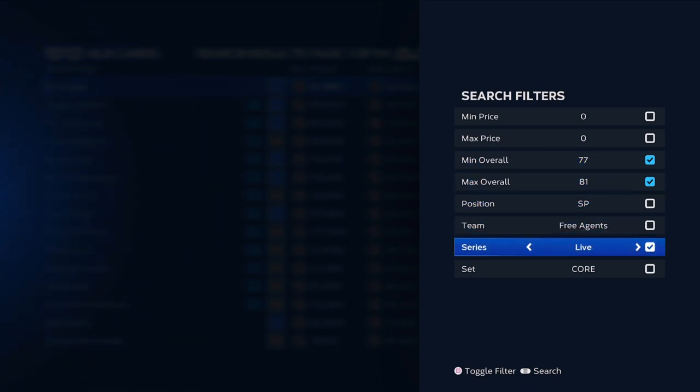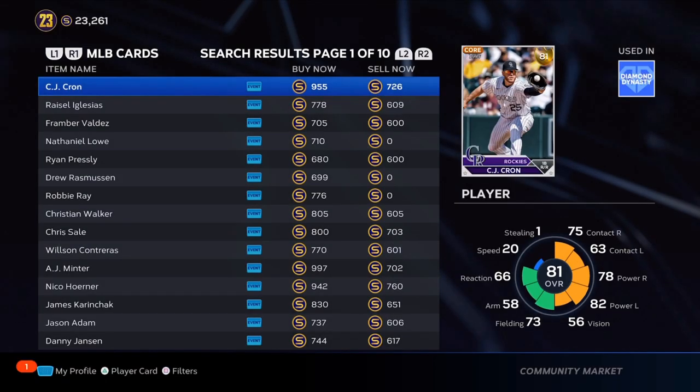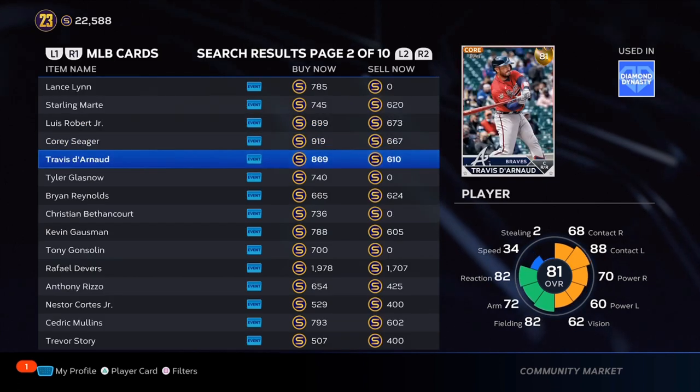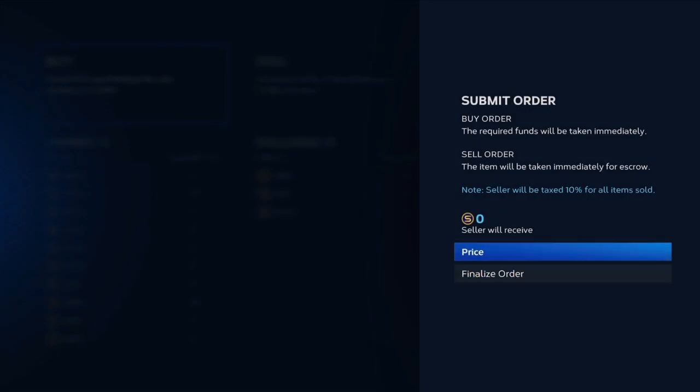Once you get onto the marketplace, you're going to look for about a 240 stub gap. Louis Robert Jr. is flying off the shelves right now. You're going to get about 200 to 210 stub profit every single time. Put in a buy order and make sure that you put it about two to four stubs above. And then when you are selling it, put in a sell order and go two to three stubs below.